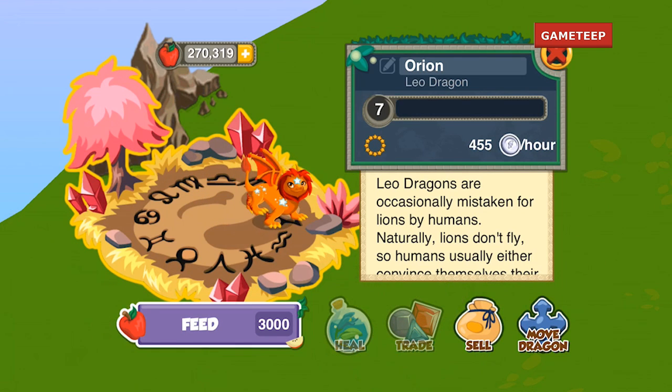In the other game, the zodiac changes every 21st or 25th of the month. Now with Dragon Story, is it going to change every 25th, or every month? I'm not really sure. According to the description, it's a limited edition creature, which means it represents your birth month — if you're a Leo zodiac sign, you probably want this dragon.